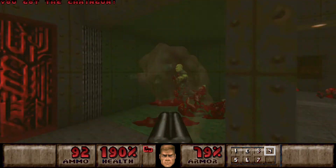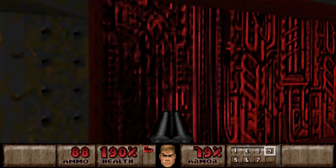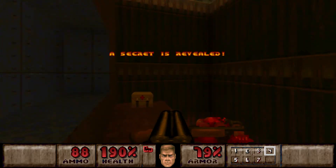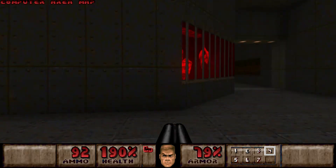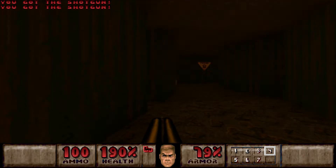And there should be a monster closet here. Let's use this little wall here, and then you'll gain access to this secret with a computer area map in it. It will probably help you to find the rest of the secrets too.